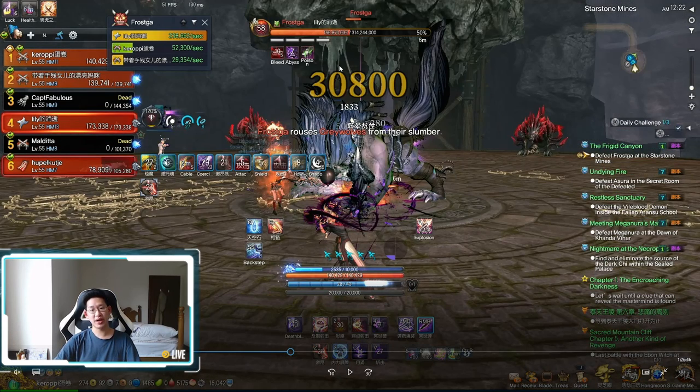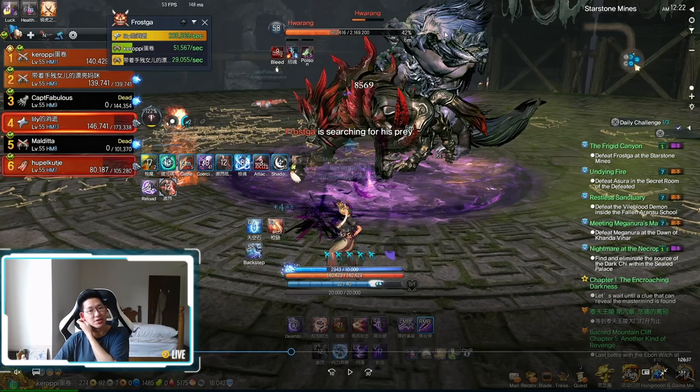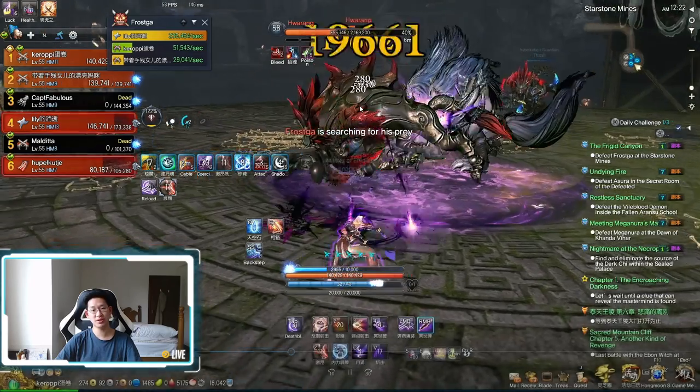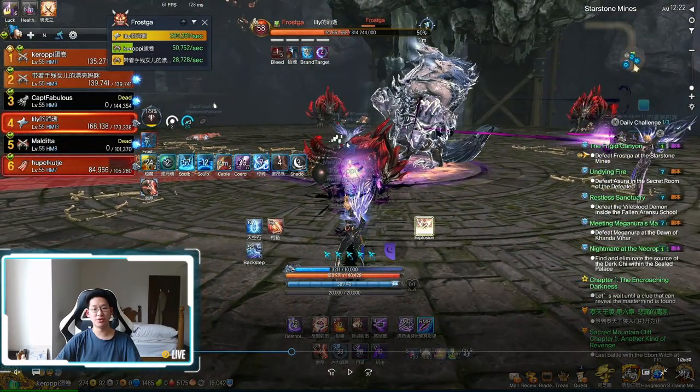At 50%, he'll wake up the red wolves from their slumber. It gets a little faster because we're lacking on DPS in this run — we haven't even killed the red wolf yet but he's already looking for his prey. He'll target the two closest players. You want to make sure the person who gets the fire buff doesn't stand the closest — that's why our assassin quickly SS'd out. Because if he gets the fire buff and gets frozen, it basically cancels out the fire buff and then you will wipe.